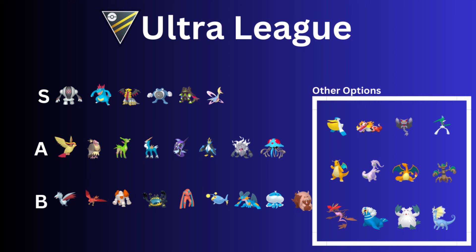Gallade was updated this season with Psycho Cut, so it gets to Leaf Blade and Close Combat really fast — absolutely spammy. It is pretty frail even in the Ultra League, but it hits like a truck. Dragonite resists those Gallade attacks being Dragon and Flying type. I love using Shadow Dragonite in the Ultra League — the Dragon Breath damage is just so strong, though you generally do have to shield it. Goodra is another option — it did receive the Aqua Tail buff this season.